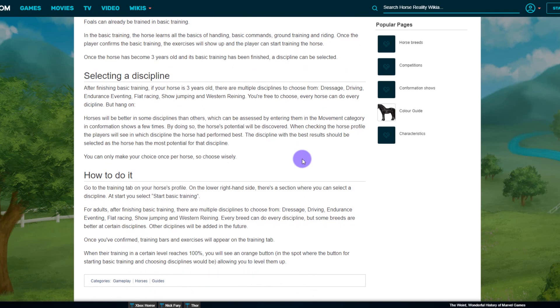After finishing basic training, if the horse is three years old, there are multiple disciplines to choose from: dressage, driving, endurance, eventing, flat racing, show jumping, and western reining. Every horse can do every discipline, but horses will be better in some disciplines than others, which can be assessed by entering them in the movement category in conformation shows a few times — by doing so the horse's potential will be discovered. When checking the horse's profile the player will see which discipline the horse performed best in. The discipline with the best results should be selected. You can only make your choice once per horse, so choose wisely.